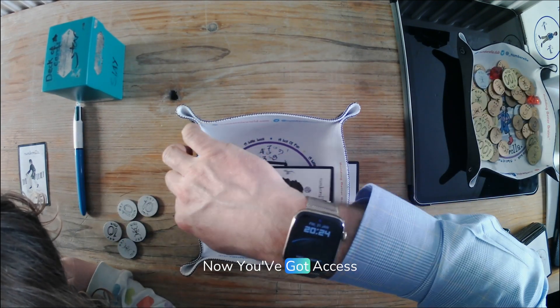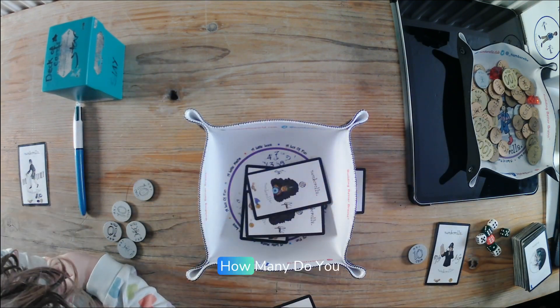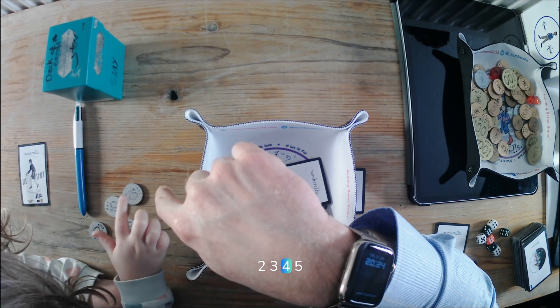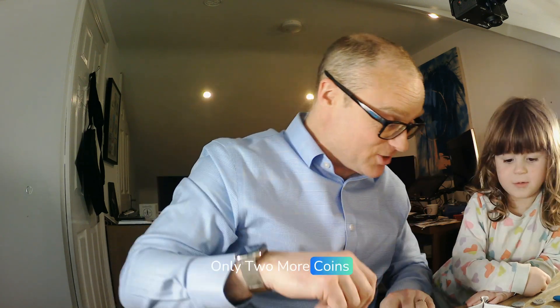Now you've got access to your secret card, so you can look at this card as well as another card. How many do you need to win? How many have you got so far? One, two, three, four, five. You need seven to win. So how many more do you need? You've got five. How many more do you need? Two. So you need only two more coins.